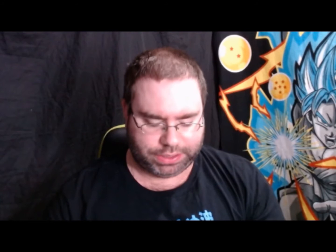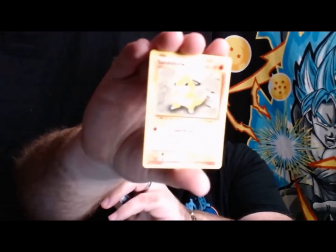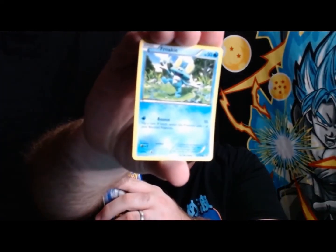Getting the other set out. I'm not going to show every single one of these because we've got two boxes to go through. We've got a Dodrio, a Sandshrew — and it's like the classic Sandshrew, I always liked Sandshrew — and a Froakie. That's a really nice one.